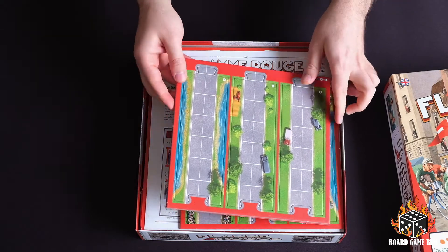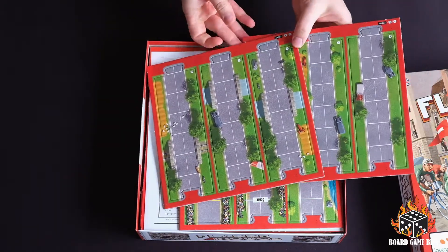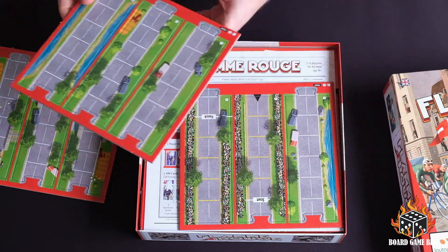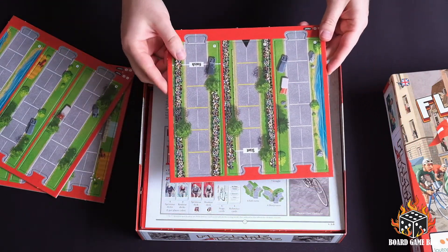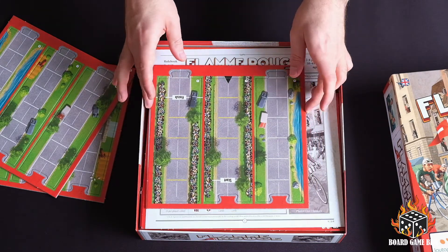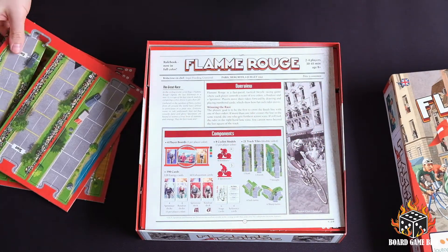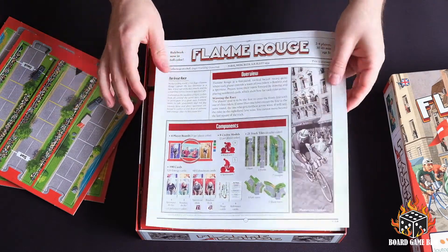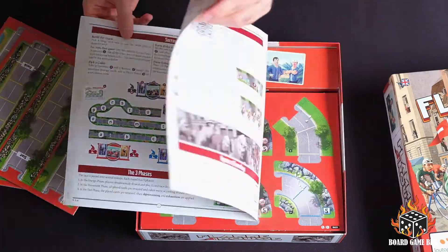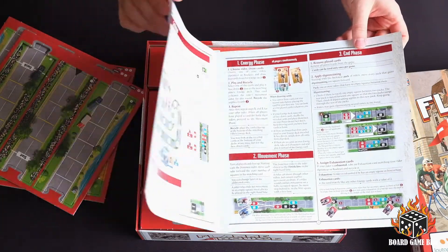One of the cool things about this game is that the board is not the same every time you play. It's got lots of different boards that you can mix and match, all the different pieces. It does have a start and a finish — those are the start and finish bits there. And we've got the rule book. Really, really simple rules — just those couple of pages that you can see there. Nice and simple.